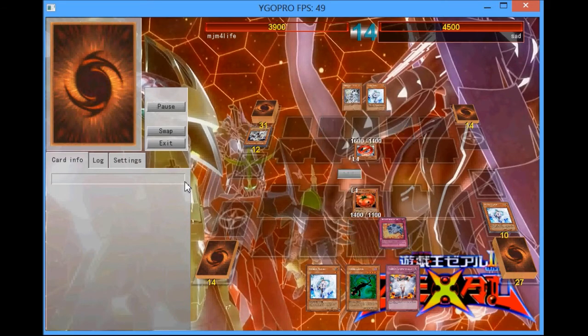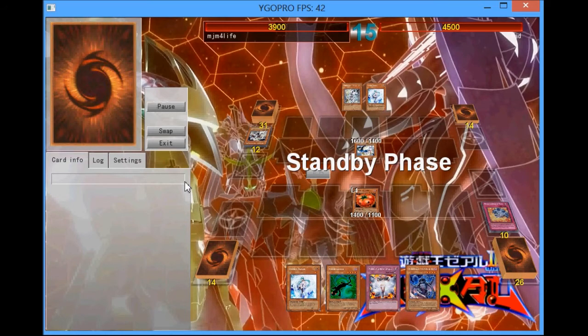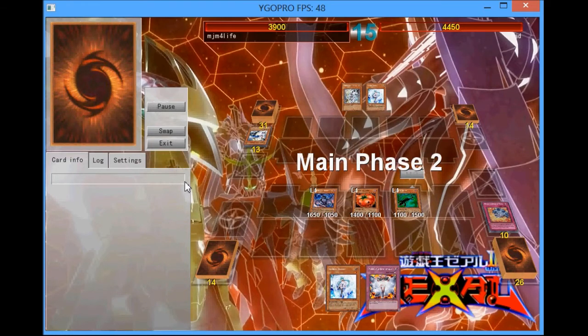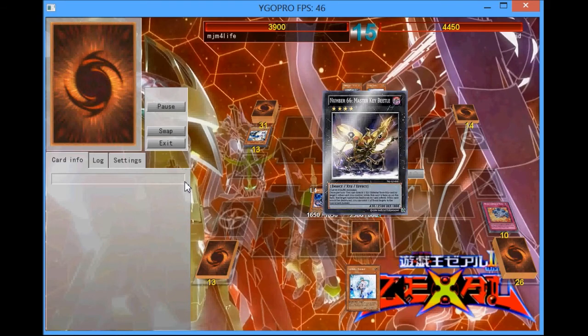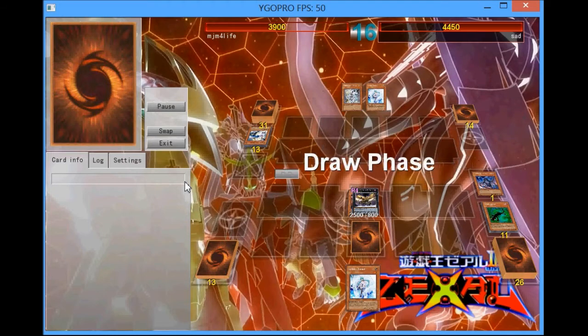I have Breakthrough Skill plus a Veiler so I'm not worried about anything he can go for. He's going to attempt to go for Alge-80 and special summon Foos, but I'm going to Breakthrough Skill that, and he's not even going to attack me — which is fine by me. So I'm going to normal summon a Thunderbird, special summon Kagetokage, then — I didn't want him to have Gorz so that's why I didn't attack immediately.